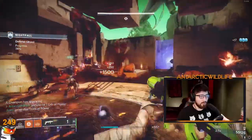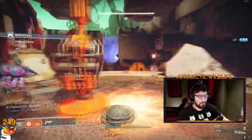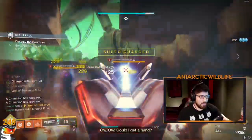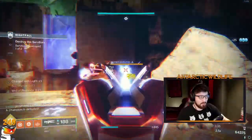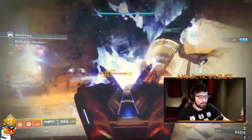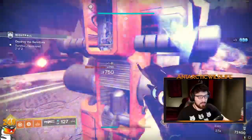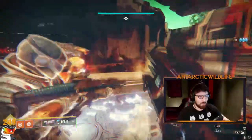For unstoppable enemies, you can use the Unstoppable Fusions mod, or have someone run a pulse rifle. I've found pulse rifles to be quite useful for getting that quick, instantaneous stun without wasting any special or heavy ammo. I like pulse rifles for unstoppable. You don't have to run one — you can just use the Unstoppable Fusions mod, though it is quite expensive, so that's up to you.